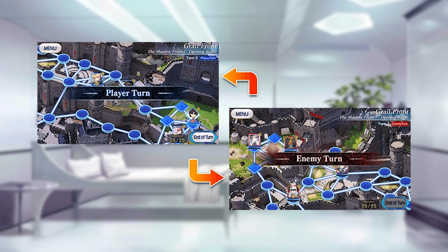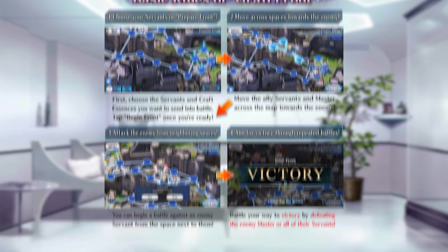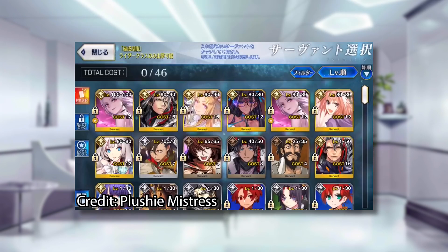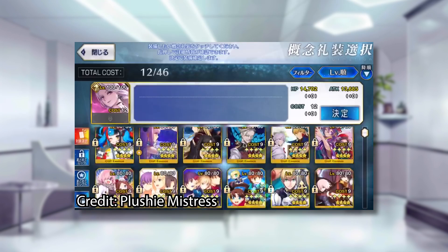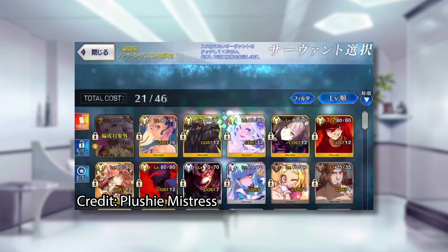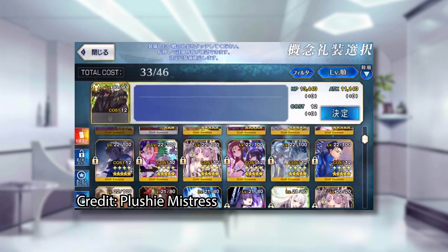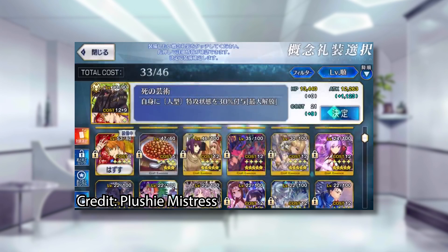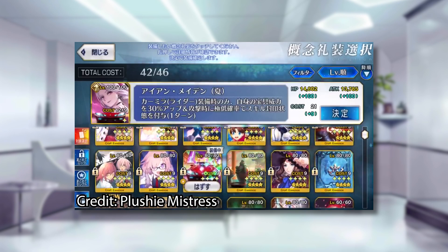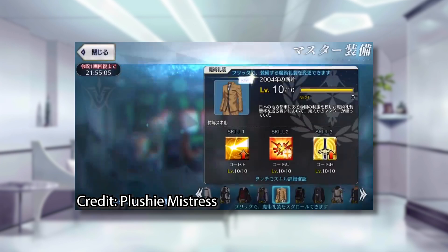You and the opponent will take turns moving around the board and attacking each other. You win when you defeat all the enemy's servants or defeat the master, but be careful because the same applies to you as well. The first turn is your setup turn — summon your servants and equip your CEs. You're going to see a bunch of slots where you can summon only one servant each, and the slot also indicates what class you can summon. You don't need to use up every slot, and considering the more limited team cost, I recommend bringing the best that you've got instead of trying to split your team cost evenly.